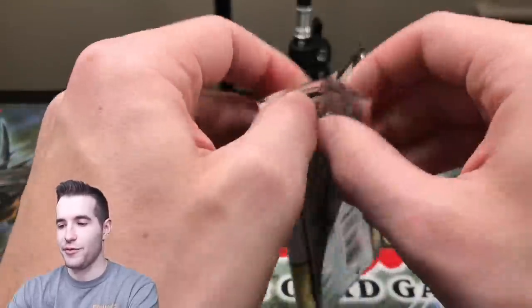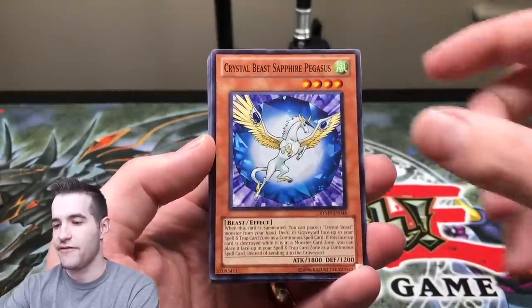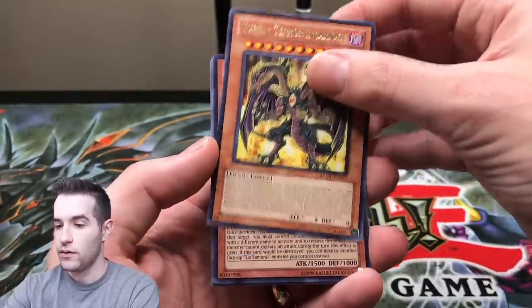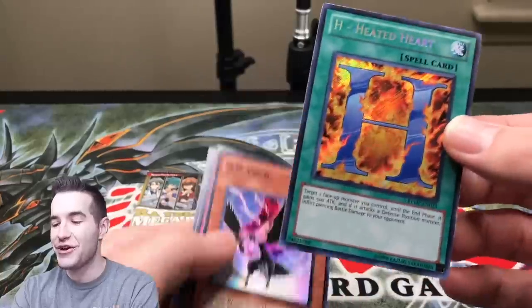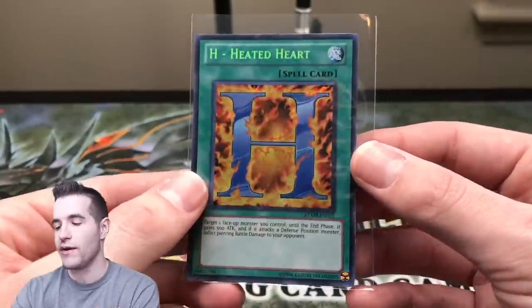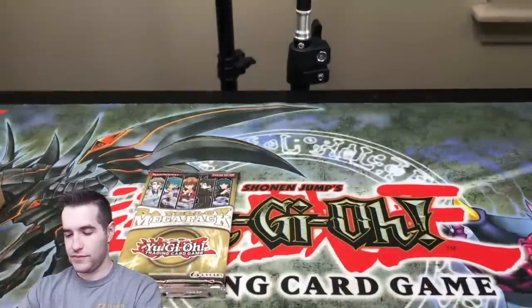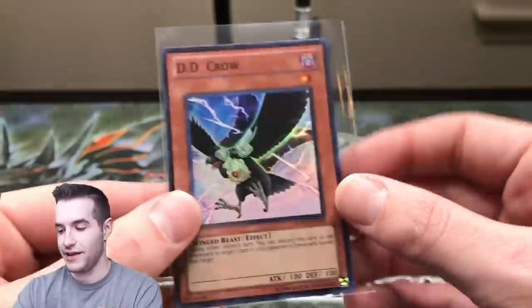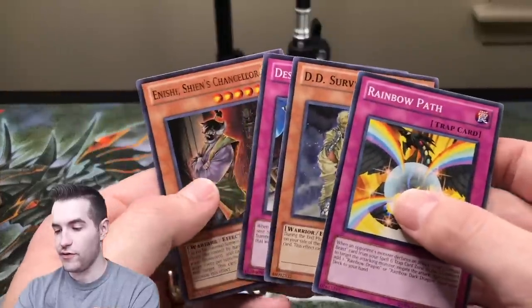We got a Cyber Dragon — now what do we want? E Emergency Call is the only other one I can think of, though I know there's something else good in here. Sapphire Pegasus, Yubell. We've had a lot of Six Samurais — do we have all of them except the E? We have H, R, H — we're pulling a lot of the same ones. DD Crow again — that's awesome, I'll take that. Double DD Crow — that's pretty unlikely, pretty cool. DD Survivor and an Ishii.